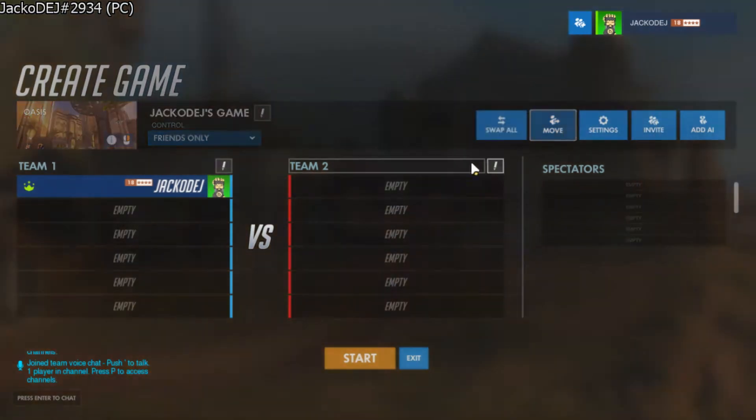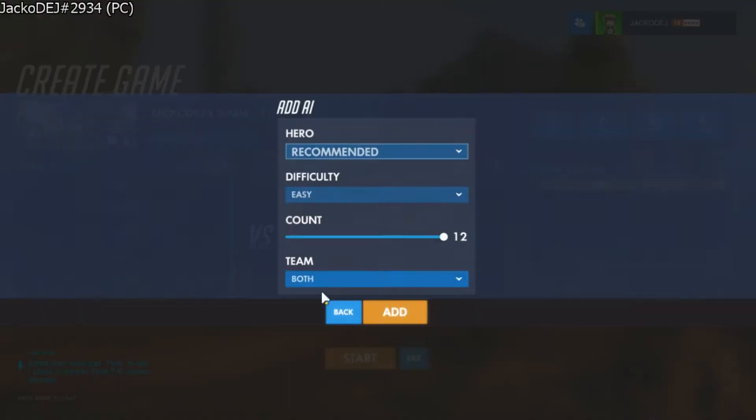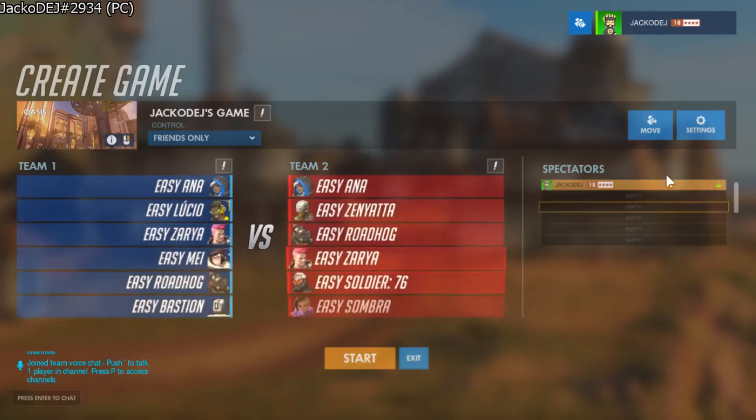Then you would want to move all existing real players over to spectator. Once they're all done, add in AIs, and then start the game.